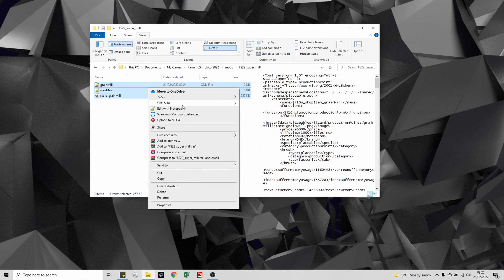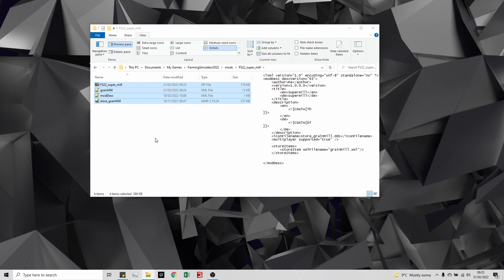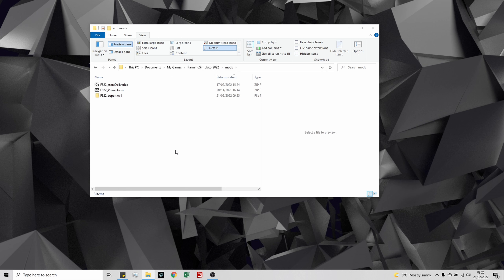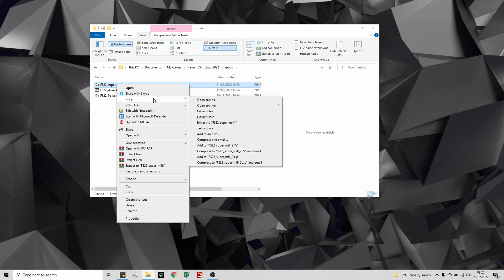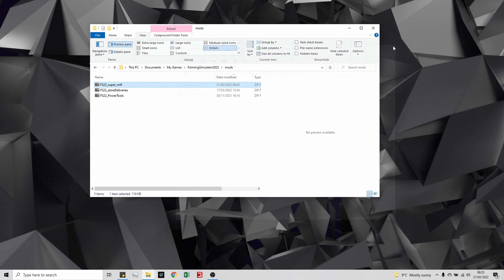To turn this into a zipped mod, select all the files — either click and drag or Ctrl+A — then right-click, choose 7-Zip, and compress to zip. Then cut that zip, go up to your mods folder, and paste it in, then delete the unzipped folder. We can do 7-Zip open archive to confirm our files are in there. Let's get back in the game and see what the difference is.